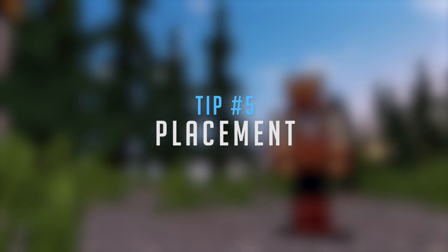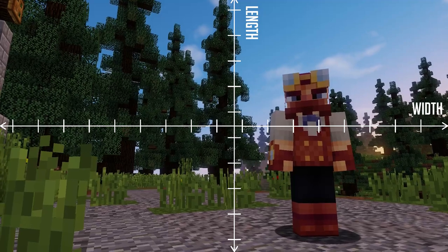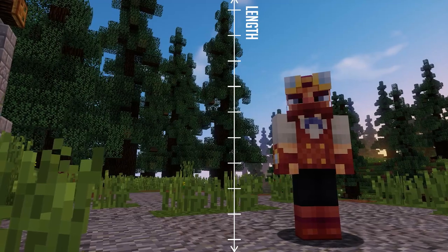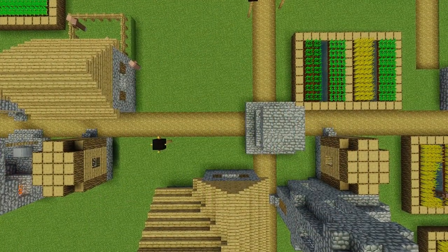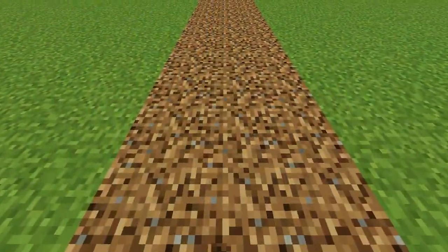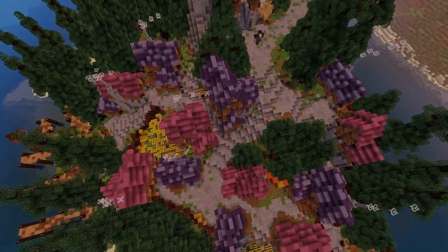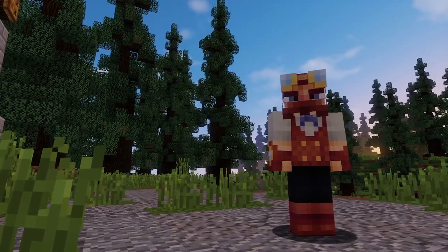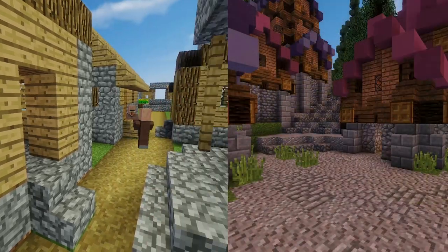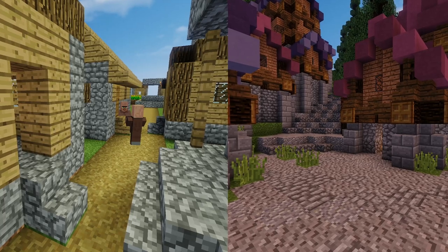And now this brings us to the final tip for this video: placement. As I mentioned earlier, shape including width and length is important. Placement with pathways includes shapes, curves, hills, and more. It is very important that you avoid having just a straight pathway and instead have your path follow the curvature and flow of the landscape. If you look at the difference between a generated village and a user built town, you can really see how much a creative, atmospheric path can have on the scene.